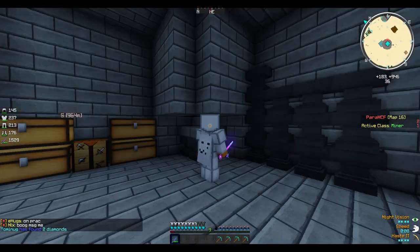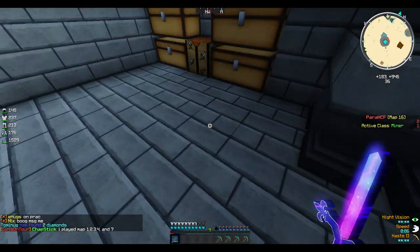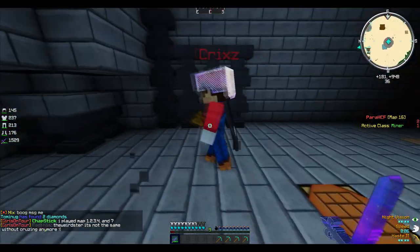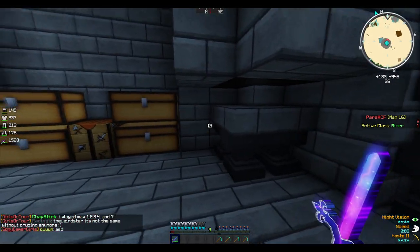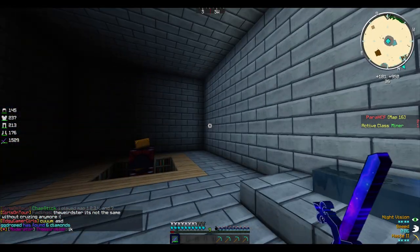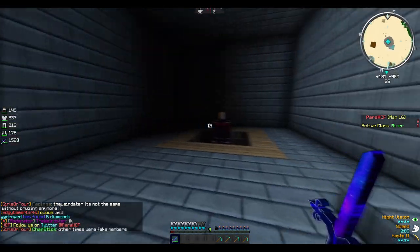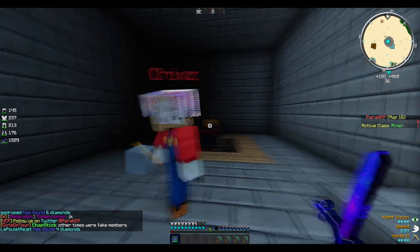Basically this video is about my pack release. This sword — I'm gonna release it at 900 subs, a lot of people have been asking me to release it. I don't know why it does that, but when I'm facing East and South it shows this like different texture.